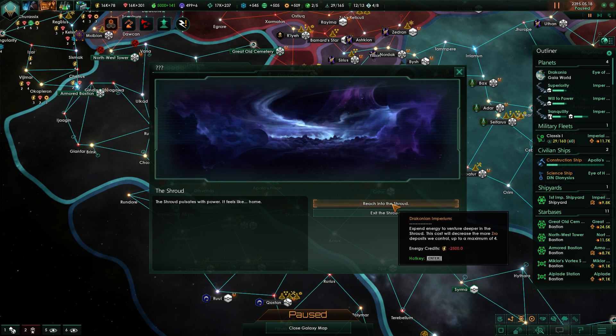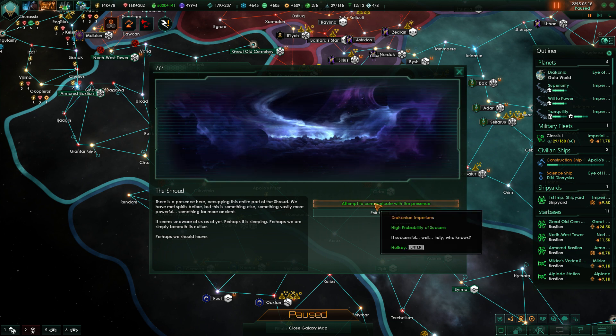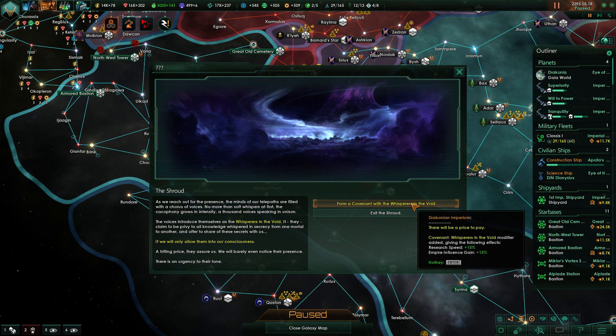Alien megastructure — Cotillia Suns have started with the science nexus, crash and burn Cotillia, we are so envious. Let's reach into the shroud, come on — give me something good. There's a presence here occupying this entire part of the shroud. We've met spirits before but this is something vastly more powerful, far more ancient. It seems unaware of us. Perhaps we should leave. Let's communicate. Our telepaths' minds are filled with a chorus of voices — the Whisperers of the Void. They claim to be privy to all knowledge whispered in secrecy and offer to share their secrets if we allow them into our consciousness.